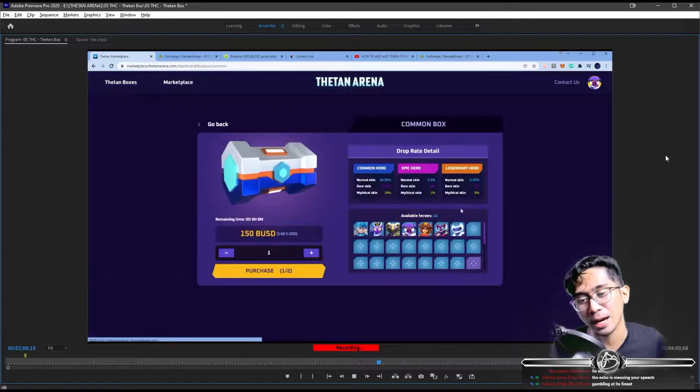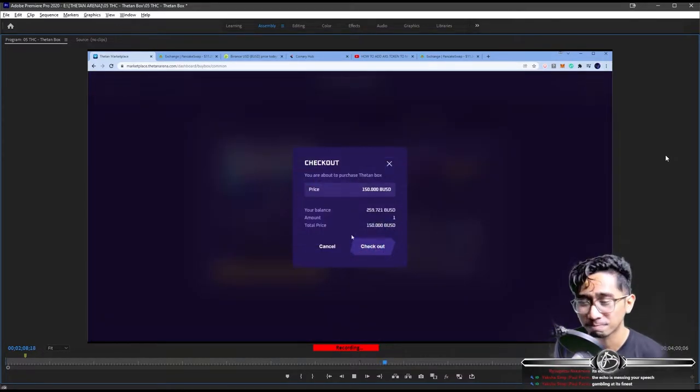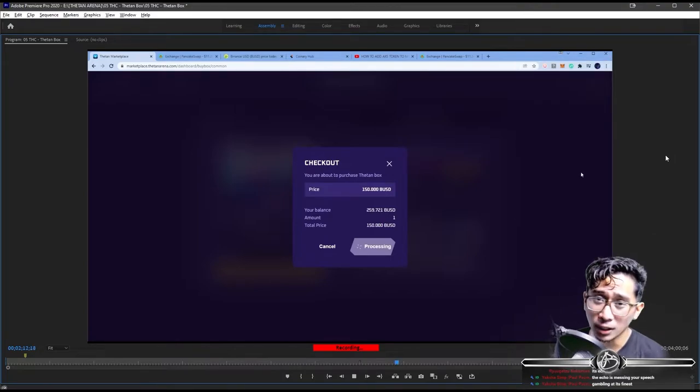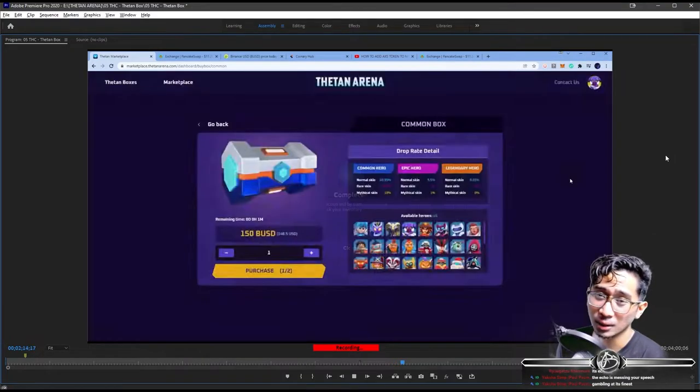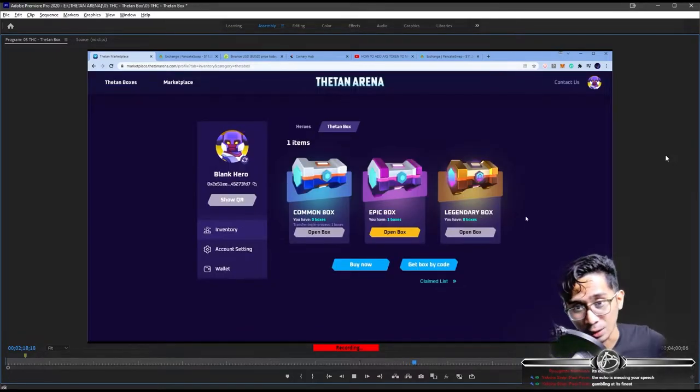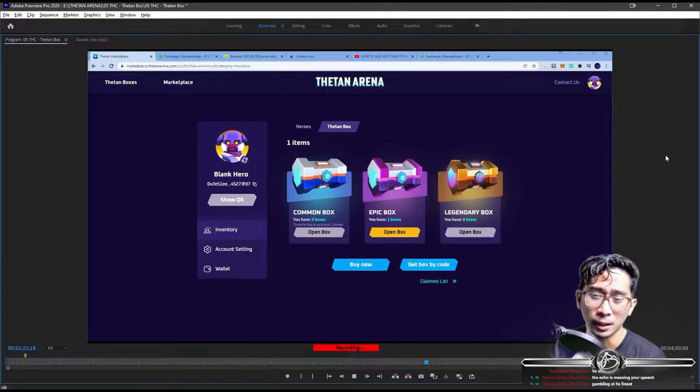There's one minute left. We're just going to buy the $150 common box because there's one minute left — there's nothing else I can do about it. I was underprepared. I ran out of time. And then boom — one minute before the event ended. So there's our Epic Box, and our common box will probably come along eventually. We got one common box and one Epic Box.